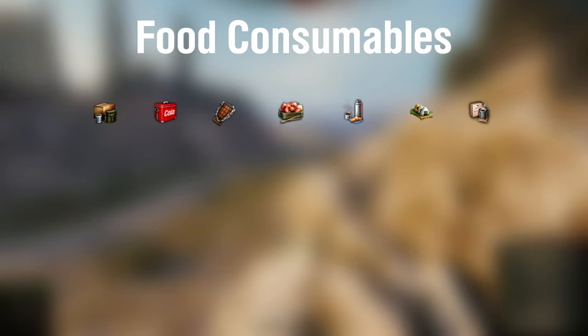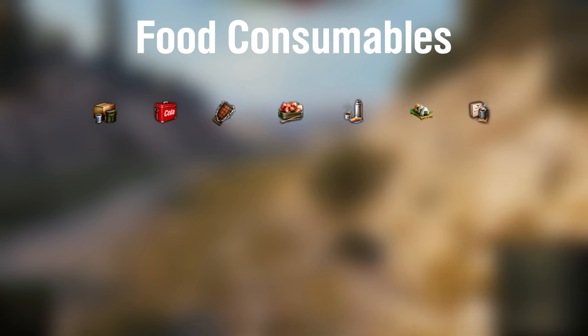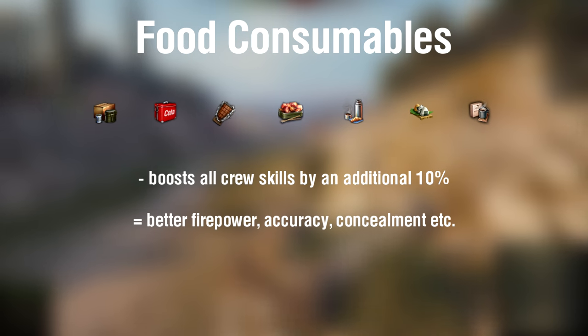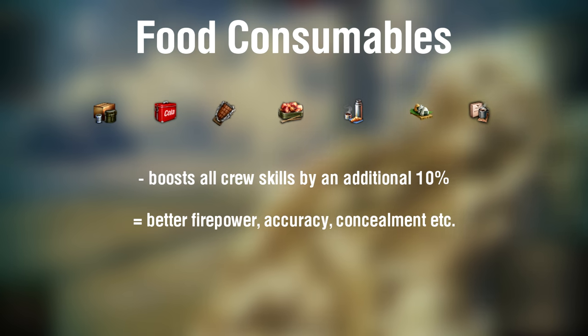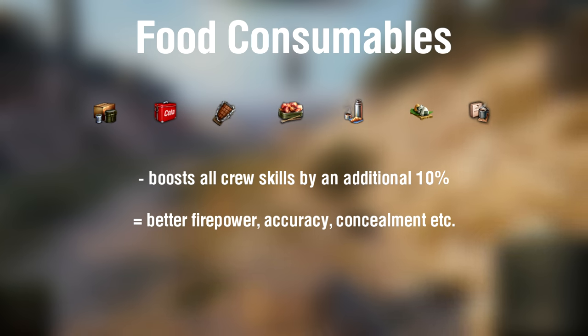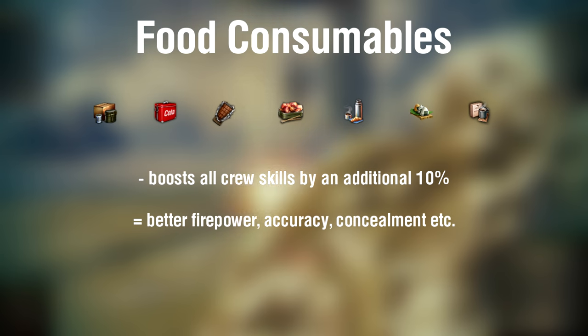Another thing that comes in handy is premium nation-specific food consumables. A premium food consumable provides an additional 10% to all crew skills for an entire battle, which will increase the overall performance of the vehicle — like mobility, firepower, concealment, and view range.